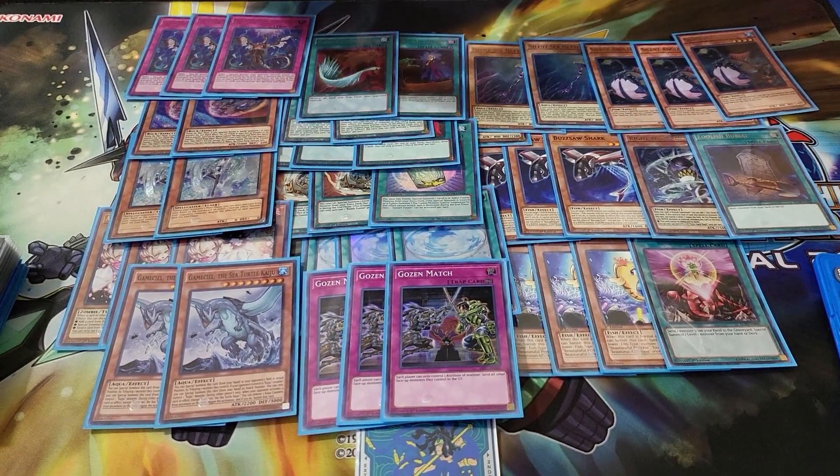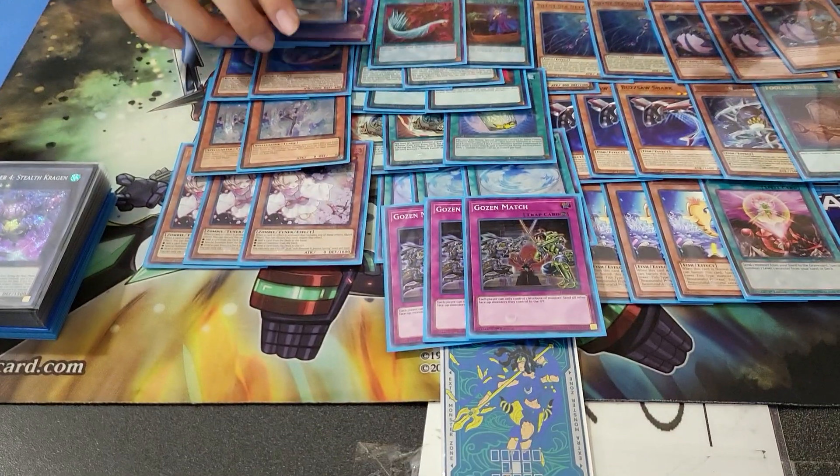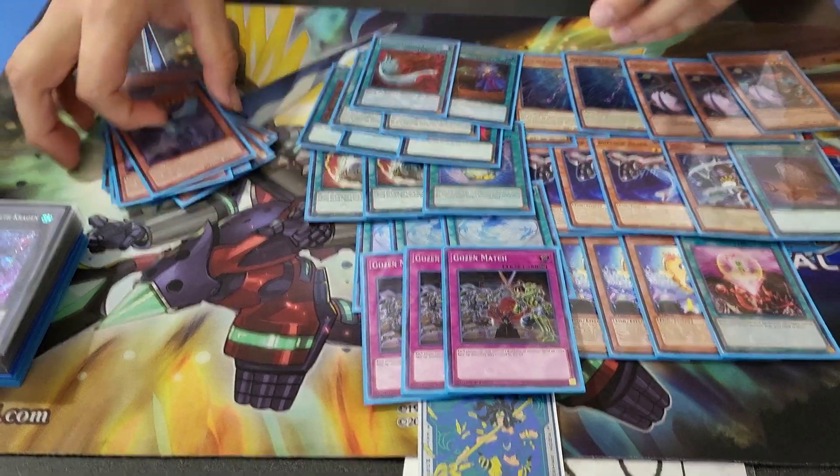The last three cards I play are Gozen Matches. With Kragen and the new Kragen support and the XYZ, which is the next card I'll talk about, it makes a really disgusting lock. Because Kragen makes all monsters water, right? And so basically they just can't summon. So we'll talk about Kragen here.